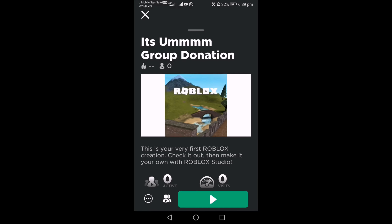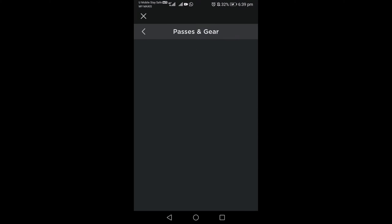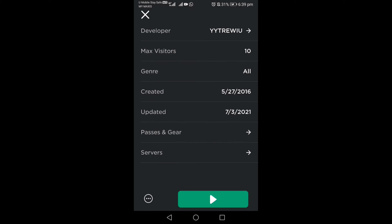Press this. Then just go to Passer Sign Gear. And just donate whichever you like — 5 Robux, 50 Robux, 500 Robux, 1000 Robux. And if you do, thanks for the donation.